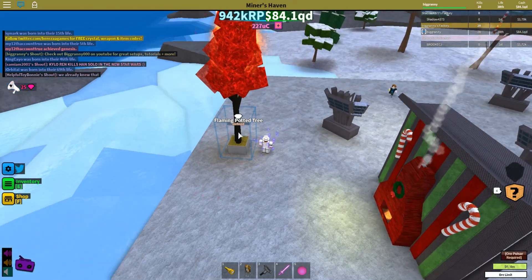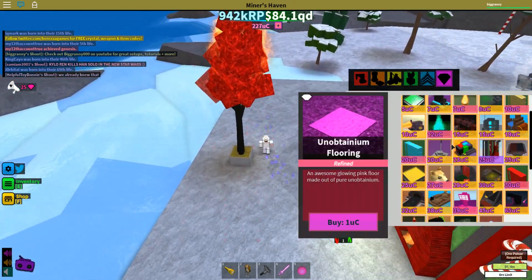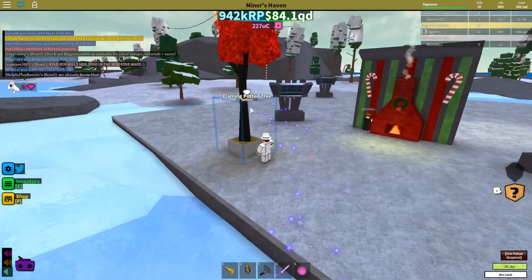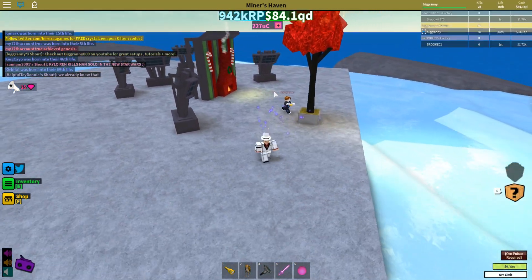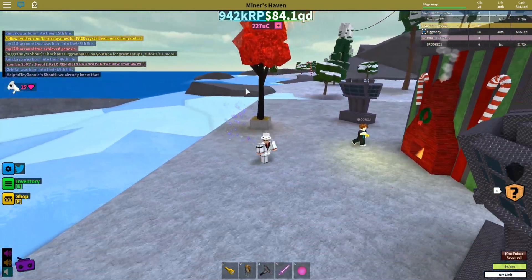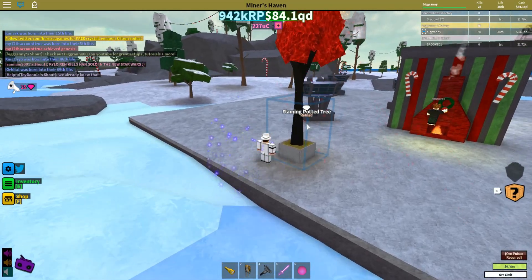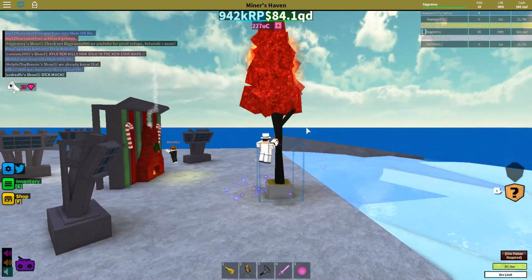Hey guys, welcome to a review about the Flaming Potted Tree. So this is a really expensive — one of the most expensive premium items you can get. Here's what it looks like — it looks pretty awesome. It's 100 UC crystals or whatever they're called. So it's considered refined, so it's called the Flaming Potted Tree.